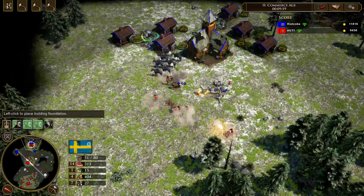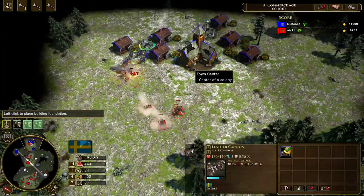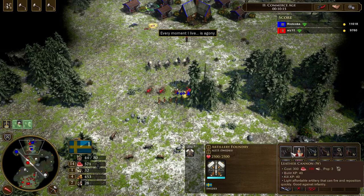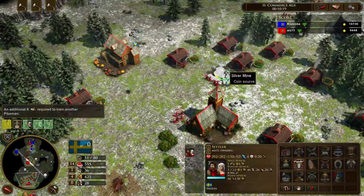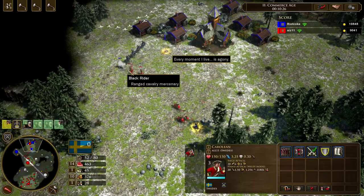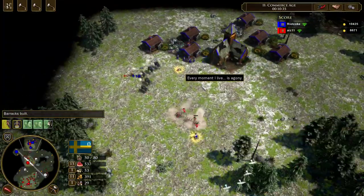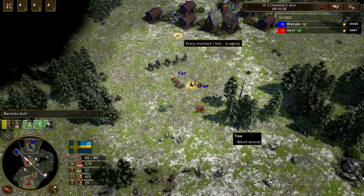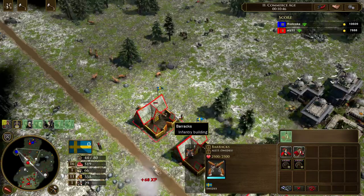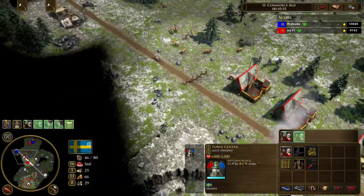Let's build a mini barracks. The interesting thing about these Carolines is that they actually go faster in melee mode. These are basically Titans. I don't want him to get his next shipment out. He's gonna have his next shipment out soon and I don't have enough units to target these. Swedes, when they age up, they get advanced actually by default.